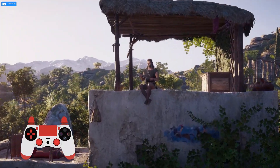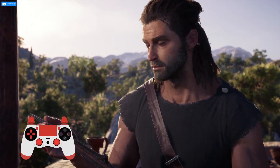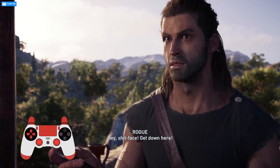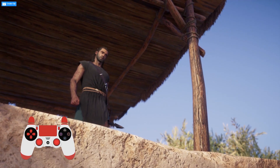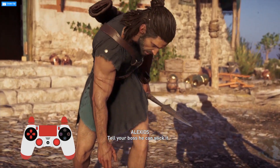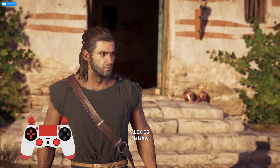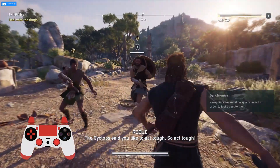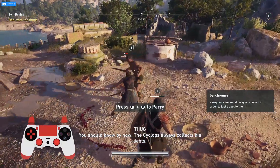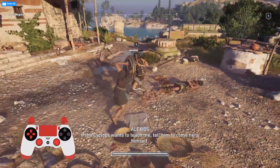And again, this is just running in Chrome. I know I sound like a crazy person whispering the same things over and over, but I love this. In the game, an enemy shouts: 'Hey, shitface! Get down here! Cyclops has a message for you.' Alexios responds: 'Tell your boss he can stick it.' The enemy warns: 'You're gonna regret that.' And fight time begins, with the Cyclops's men threatening that he always collects his debts.